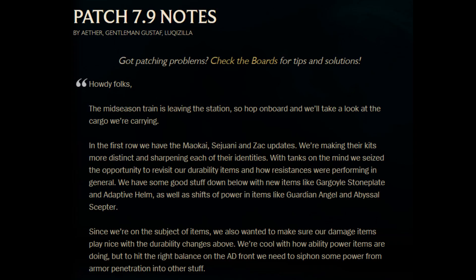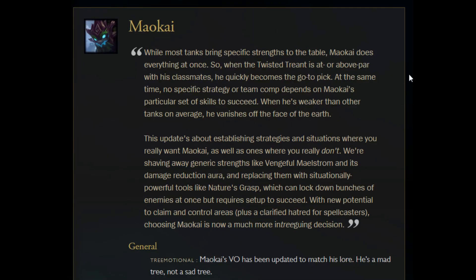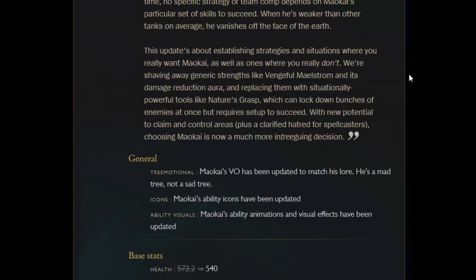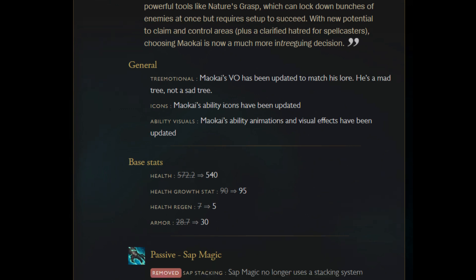Hey guys, SickMotion here with the patch 7.9 notes, or mid-season changes as they do every year. This one's a lot shorter than past mid-season changes but a lot longer than a typical patch, so I'm going to try and get through this as quickly as possible. Some stuff I might not go over in-depth, like new champion changes, just because that's something people probably look into more on their own or want to see gameplay from.